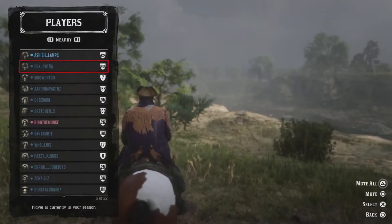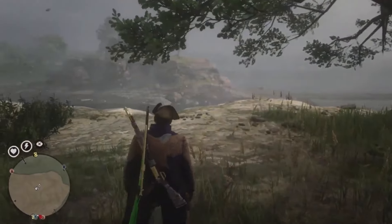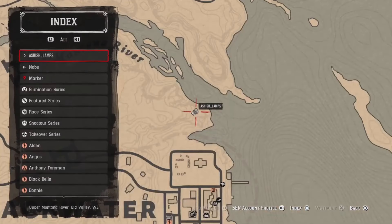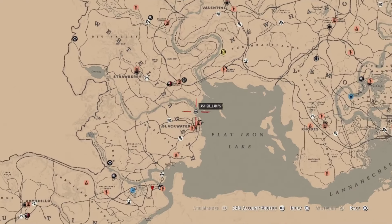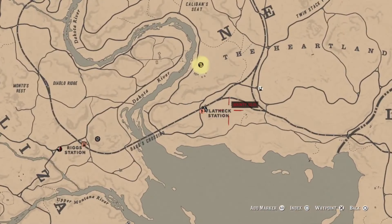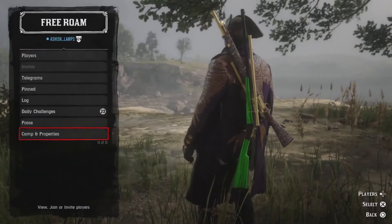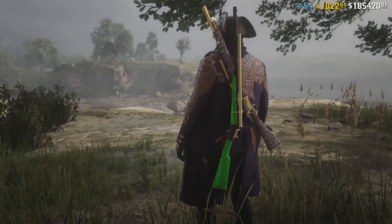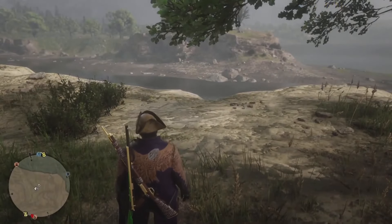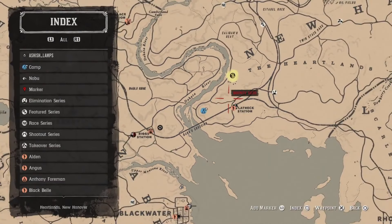As you can see, I'm in a public, populated lobby. First, you want to get over to this location close to Blackwater — just fast travel to Blackwater and make your way there. You'll want your camp somewhere in the Heartlands area close to Flatneck Station. The best way is to set your camp at Heartlands from this position.